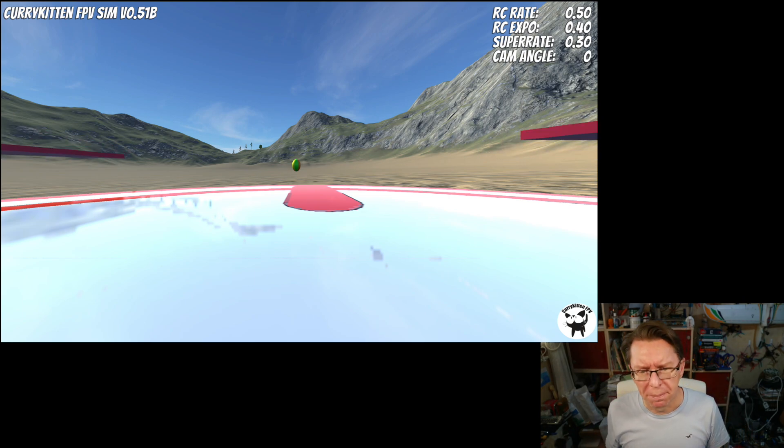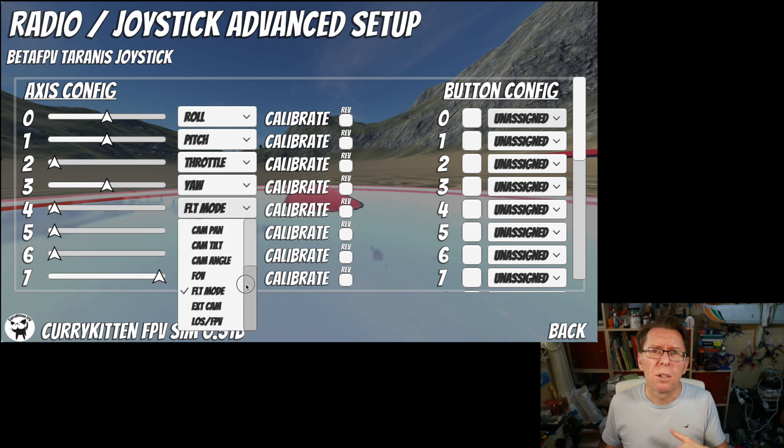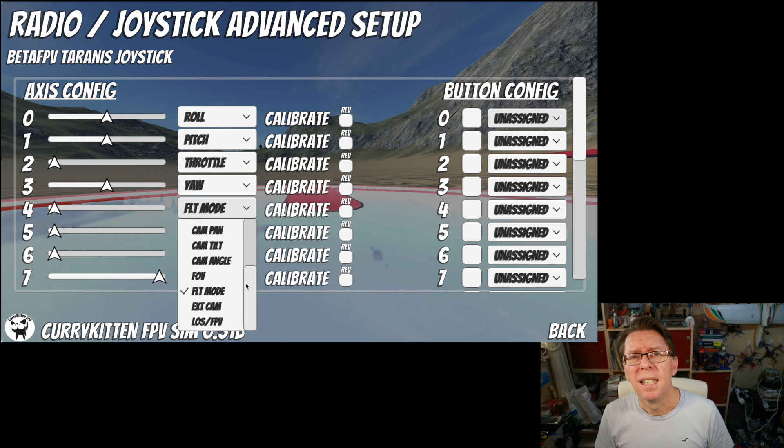You can do a bunch of things now. I came up with these as the general set of what people might want to do. Of course if there are other things you think are really crucial — things you want to apply to switches or axes — let me know and I'll see if I can add them in. That is about the whole update. It's complicated but not particularly exciting, though hopefully it should get people through that controller problem. I'll also produce another video going through start to finish how to set up a different type of radio and connect to the sim.